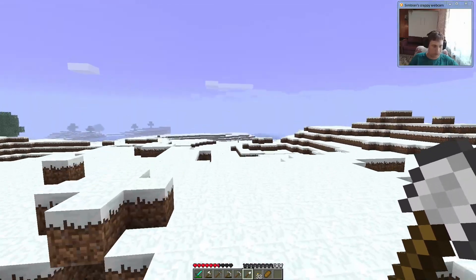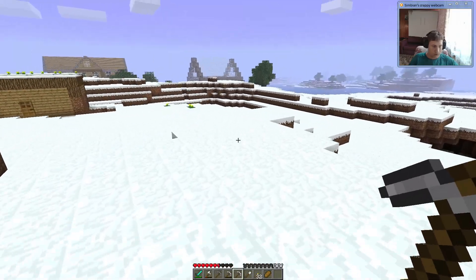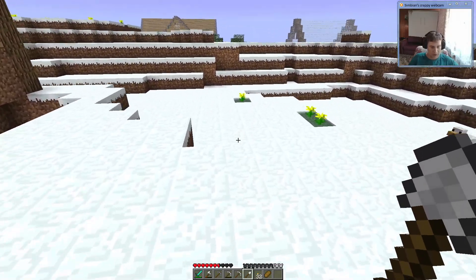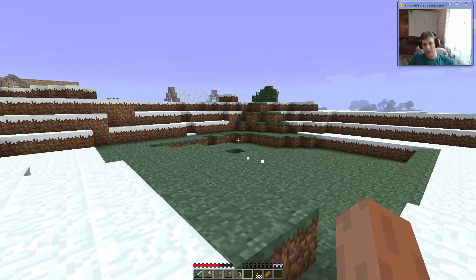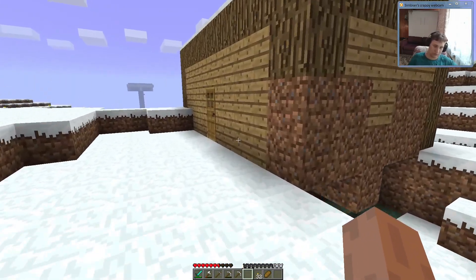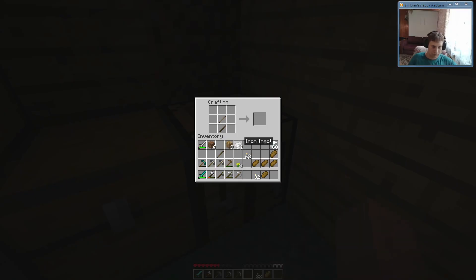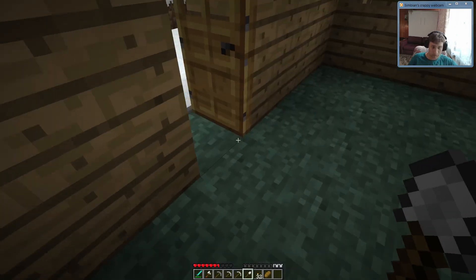I'm not gonna mine it here because there's water, so we are most likely gonna mine it right next to it. Let's get a 16 by 16 area. A few moments later — well, I mined the area here. It's also an excellent way to destroy your shovel, so let's go ahead and make a new one.